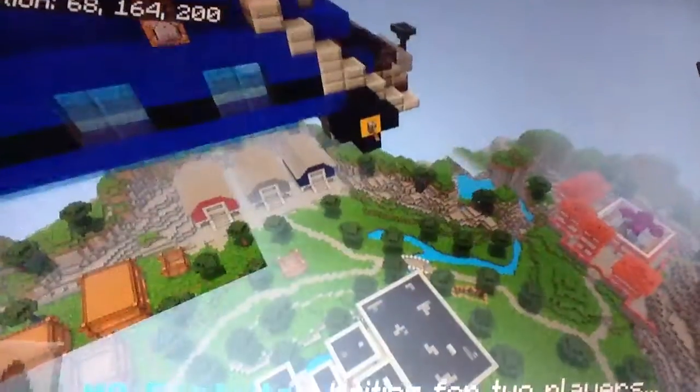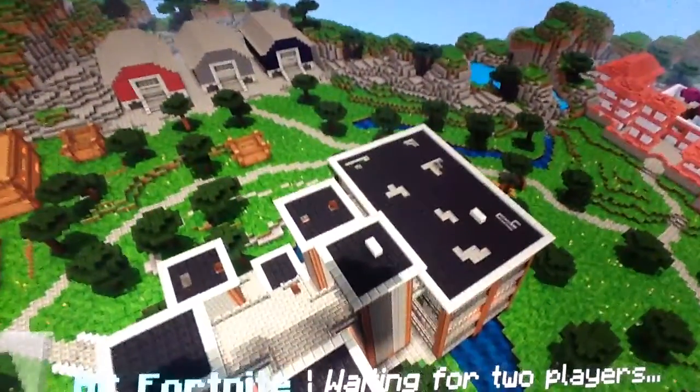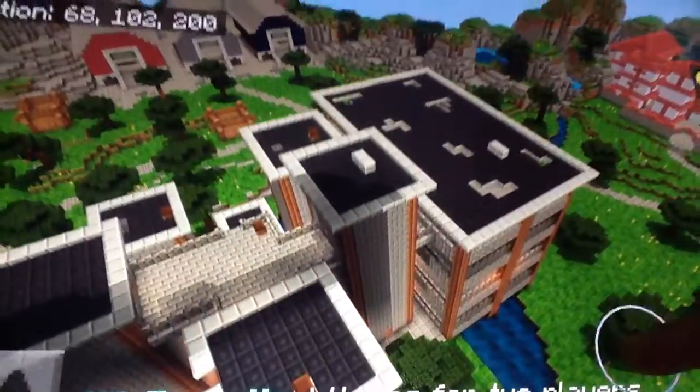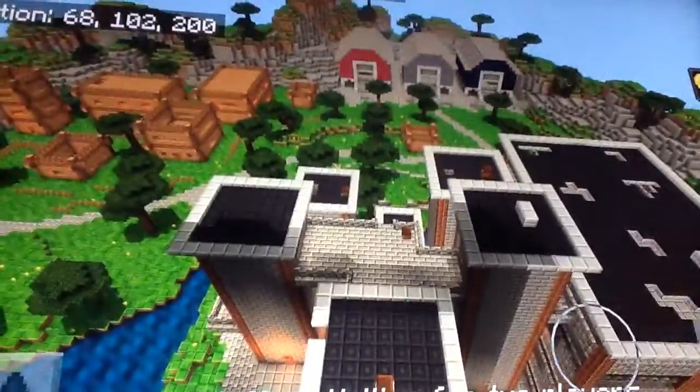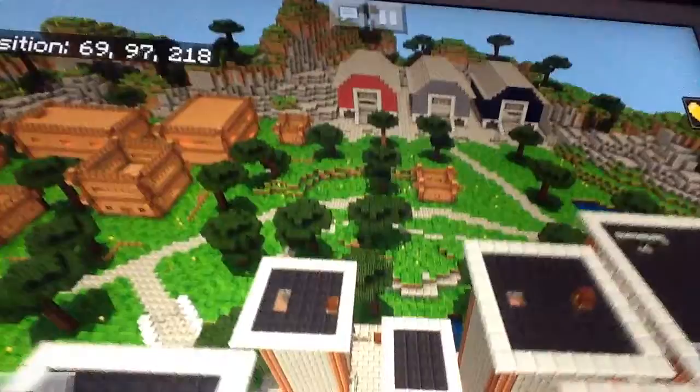Imagine if you had to jump off this in real life! Okay, let's go find some other stuff. Wait, this is Tilted Towers — I'm gonna go there.